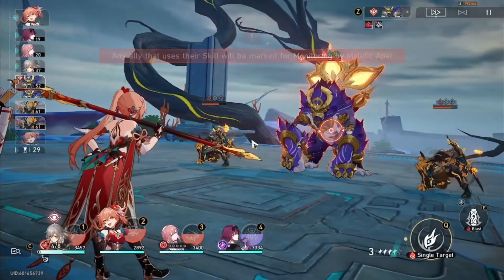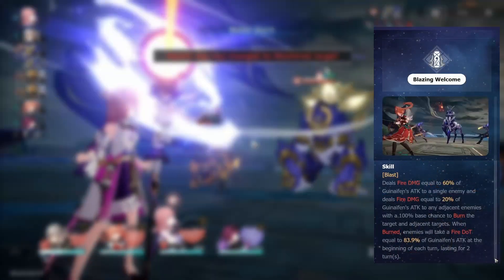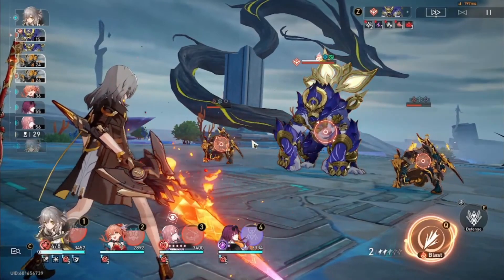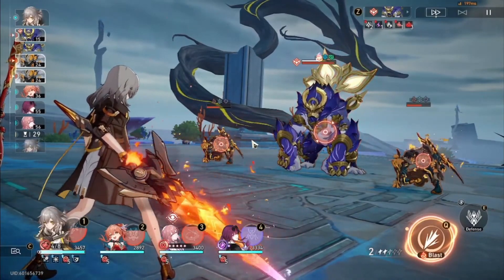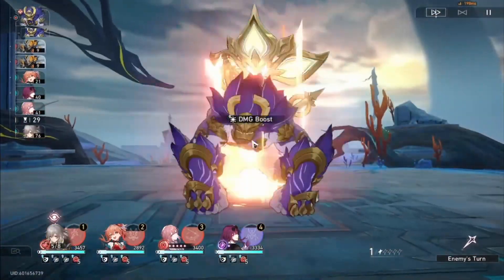We'll first go over her abilities. Gwenaifen's basic attack, Standing Ovation, doesn't do anything special on its own. Her skill, Blazing Welcome, does blast damage — the main target takes the most damage while adjacent enemies take less. Every enemy hit has a 100% base chance to be burned, which is really good.